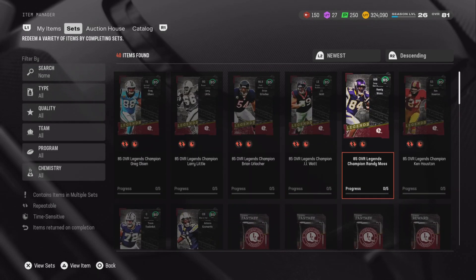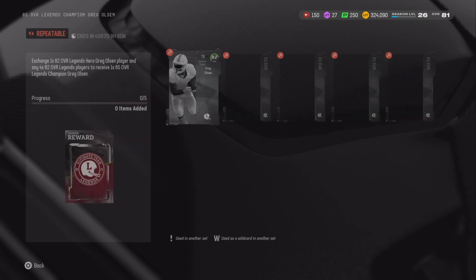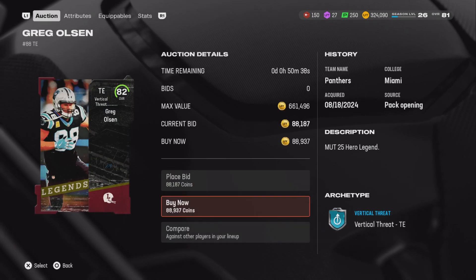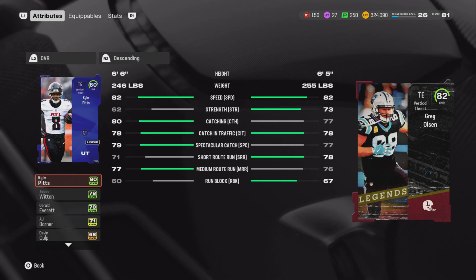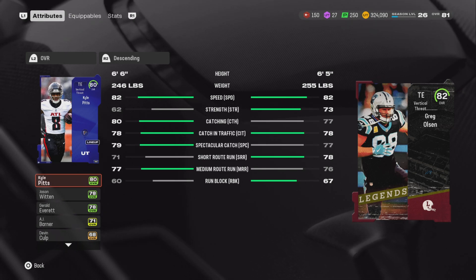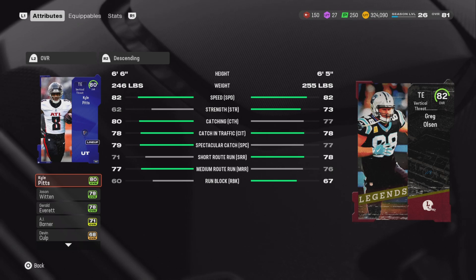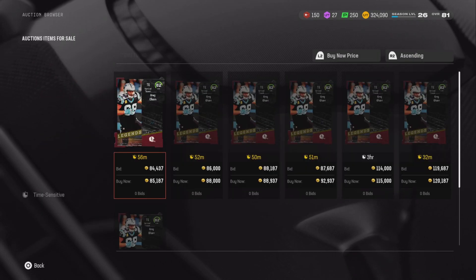Instead of completing one set to get an 85, I think it's the best bet to split that into four players. I have a Seahawks team and I like Greg Olsen - an 82 overall tight end. He and Cal Pits have similar stats and speed. At the beginning of Madden, the first month or two, it's really about who is the fastest. Greg Olsen's run blocking is solid and he's completely going to improve my team.